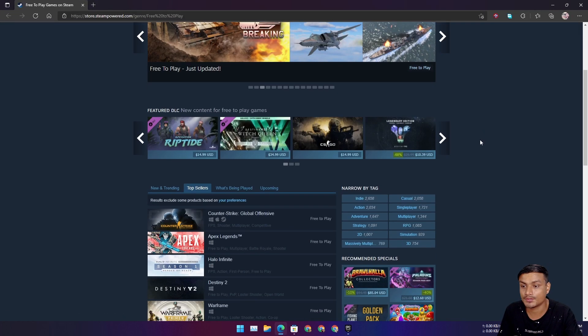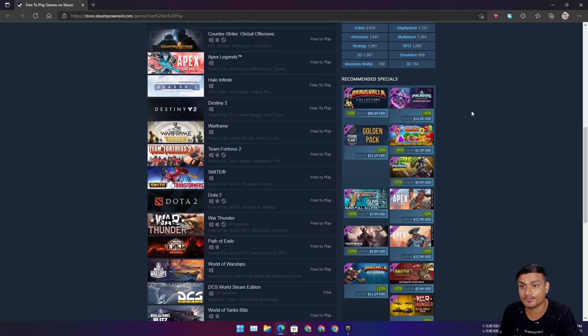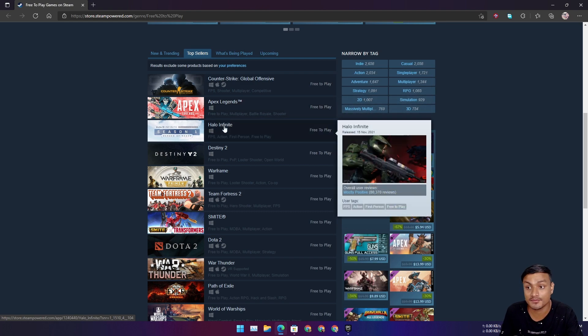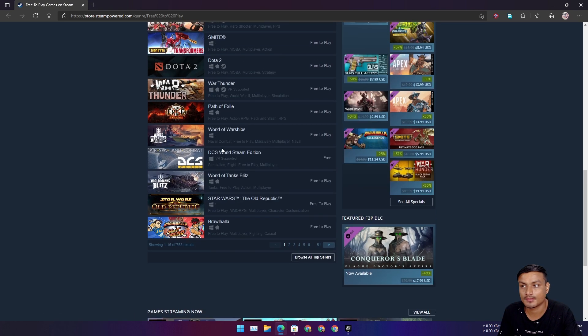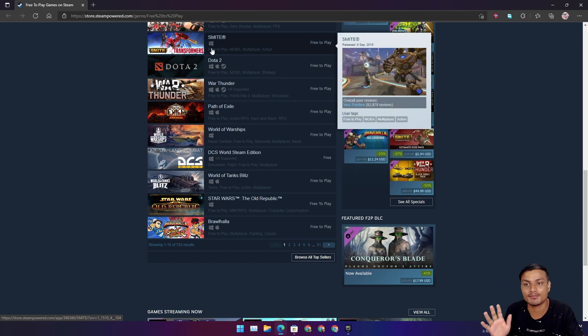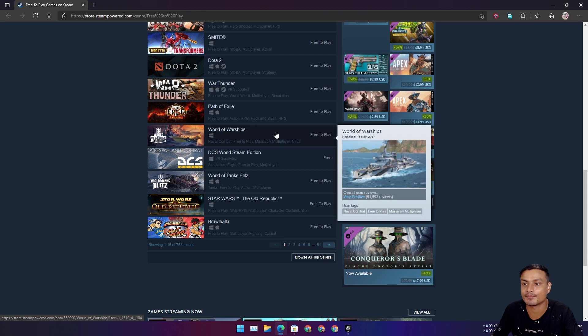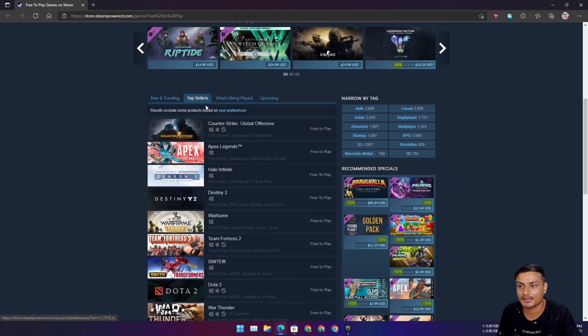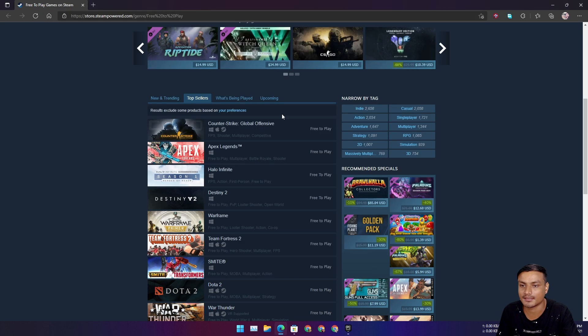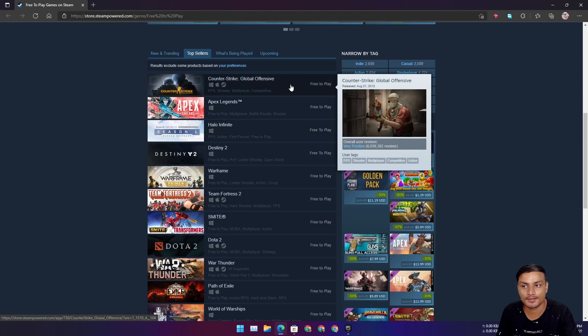You can also do the same thing on Steam — go to the free-to-play section. You can see we have Counter-Strike, which is free now, Apex Legends, Halo Infinite, and Destiny 2. Steam and Epic Games are the two biggest PC game stores and you can get many games on either. In Steam though, you won't get a free paid game every week like on Epic Games — there's no such thing.